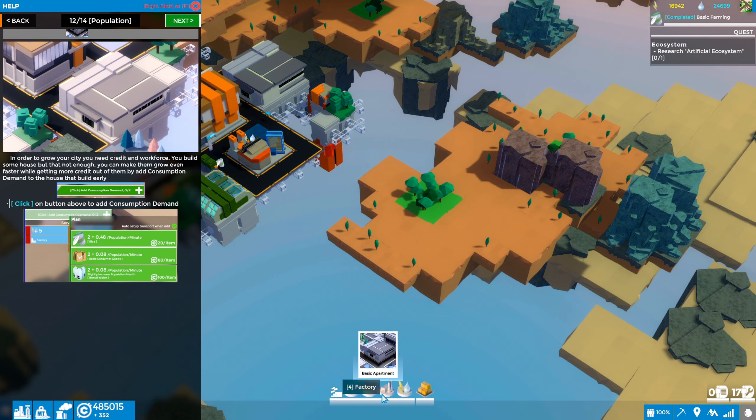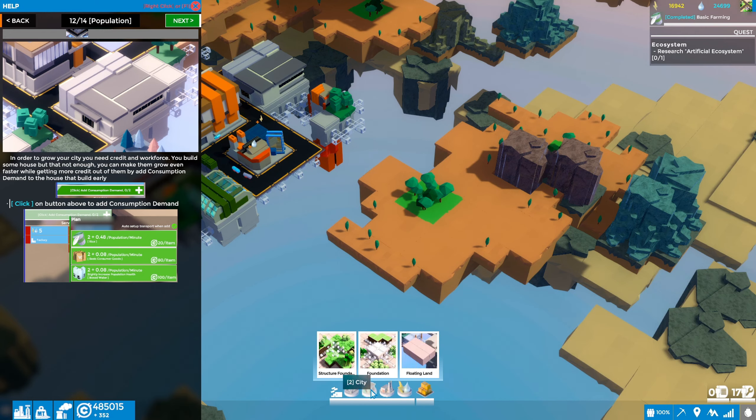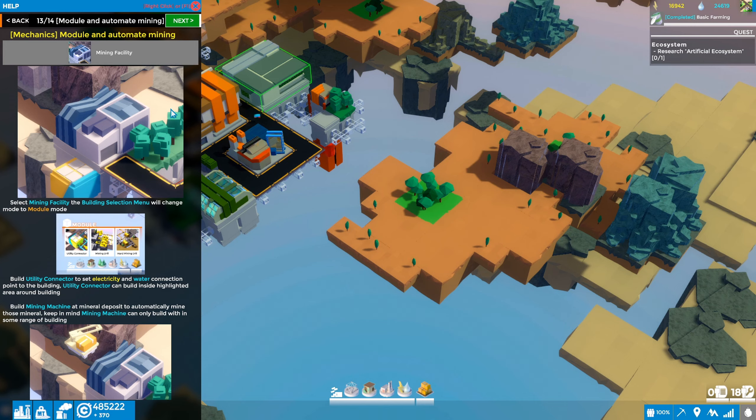We may need to unlock those modules through the tech tree, and the tutorial is probably going to show us that. Let's go back to the tutorial — F1. This step is for modules and automating mining: a mining facility. This is going to be our first step toward automating things like coal for the power plant.